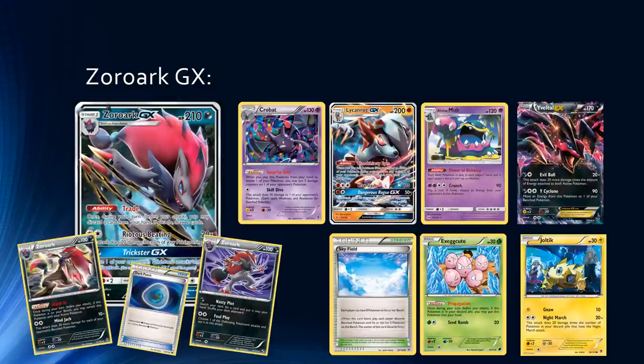Exeggcute also helps maintain your high bench if you're N'd to a low hand size. If the stadium is taken away, you can Exeggcute and put them straight onto the board if you need extra damage from Riotous Beating. You have two good Zoroarks that can help — the Stand-In one we have in Standard, and also the Foul Play Zoroark in Expanded, which could be a cool one-of in the deck. Foul Play is really good against some of these one-hit KO-style decks, and you can do a nice two-for-one there. With Puzzle of Time and Rescue Stretchers, you can cycle and continuously do two-for-ones.